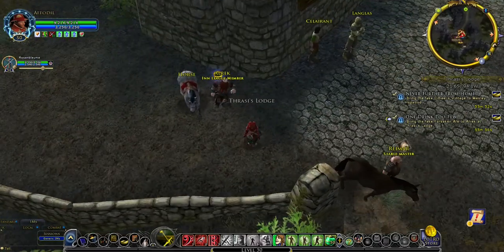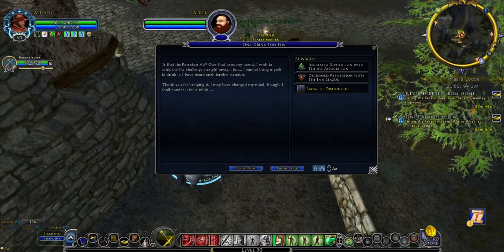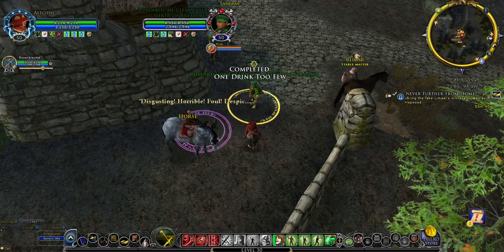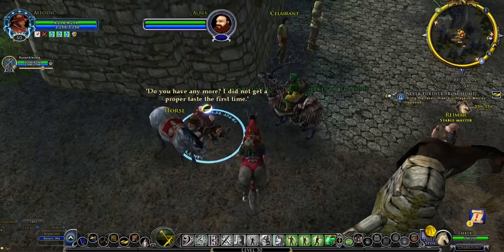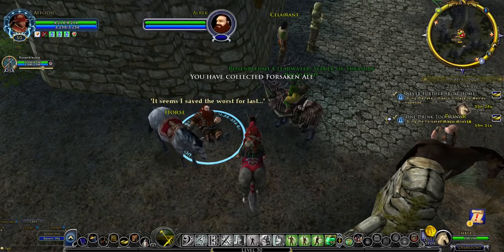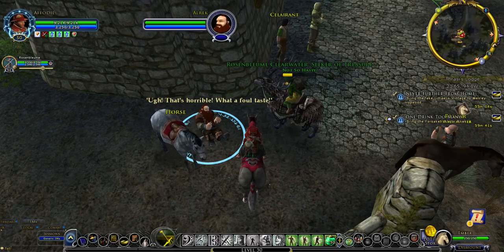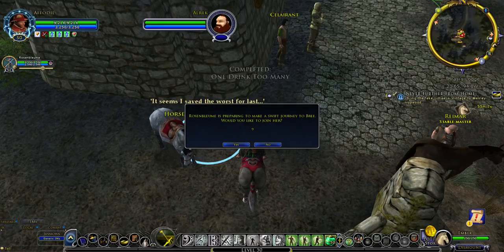At Thrassy's Lodge, talk to Alrick. First, drop off the Ale Association quest One Drink Too Few. Then pick up and drop off the Inn League quest One Drink Too Many. The hunter can start their guide to Bree once the final person has dropped off One Drink Too Many. The player does not get credit for the quest until the emote is done, but the hunter induction and Alrick's emote take about the same amount of time, as you can see here.